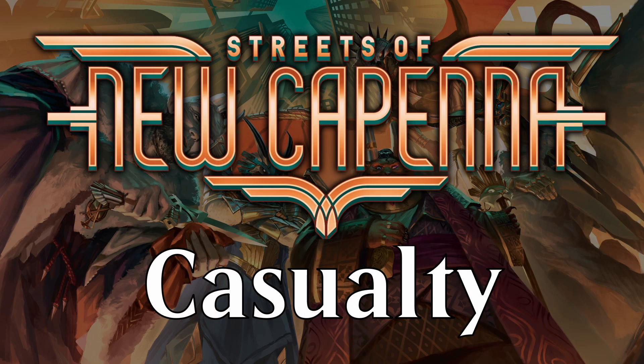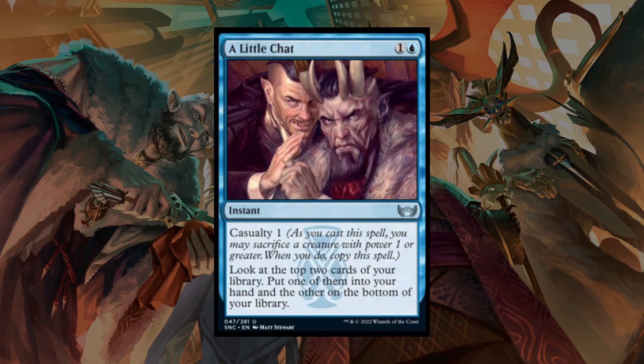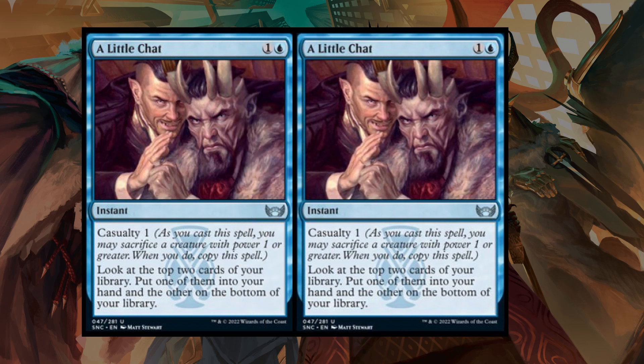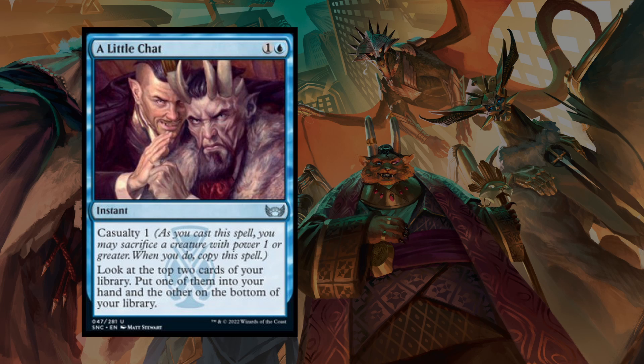Casualty is a new mechanic reminiscent of Kicker — it's an additional cost that appears on various spells. For cards with Casualty, you have the option of sacrificing a creature with power equal to or greater than the Casualty number. For example, the card "A Little Chat" has Casualty 1, meaning you can sacrifice a creature with power 1 or greater. If you choose to do that, a triggered ability creates a copy of the spell being cast; if the original spell required targets, you choose new targets for the copy. This copy is not cast — it's put directly onto the stack — so you can't Casualty it again, but it can be responded to or countered. The copies resolve before the original spell because of how the stack works.